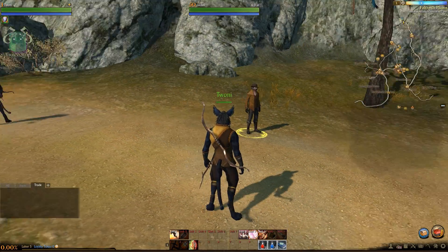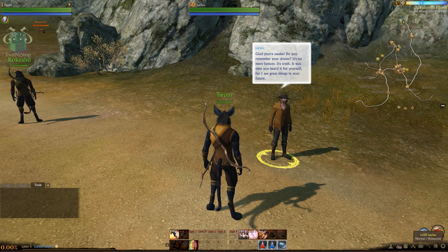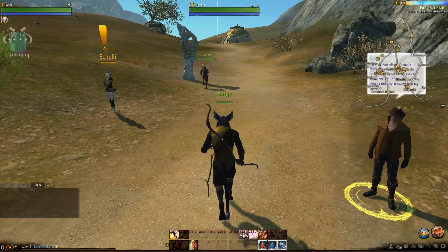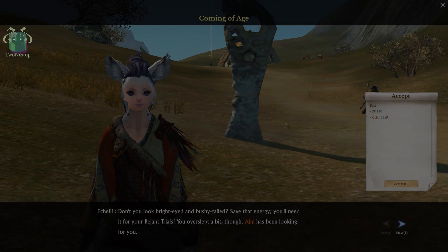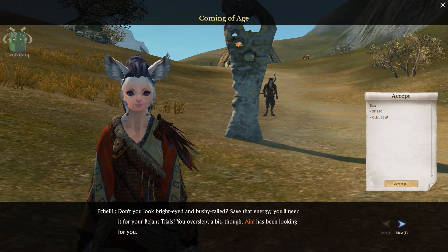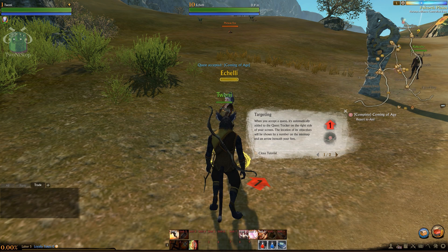It has very nice graphics. I chose to play this race which is the Ferens. They look like cats mostly — they walk on two legs and they have a tail. You can see it right here. At the beginning you have a very thorough creation screen so you can customize your race very nicely, down to the color of the eyes, the shape of the nose — all these fine details that you can't really see most of the time when you're playing. Customization-wise, it's very nice.